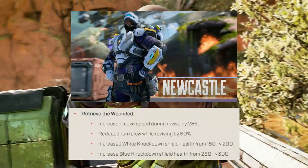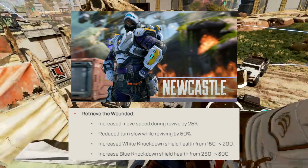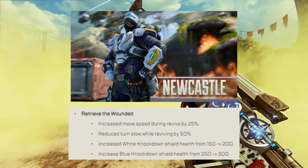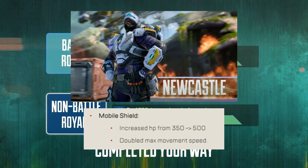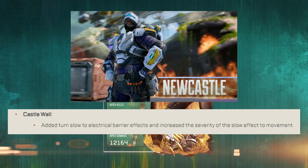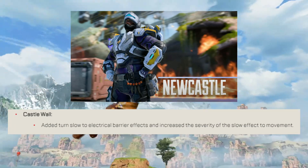Newcastle: increased movement speed during revive by 25%, reduced turn slow while reviving by 50%, increased white knockdown shield health from 150 to 200, and increased blue knockdown shield health from 250 to 300. Mobile Shield — his tactical — now has increased HP from 350 to 500 and the max movement speed of this shield has been doubled. Castle Wall now gives a turn slow if you are hit by an enemy castle wall, and the severity of the slow to movement has also been increased.